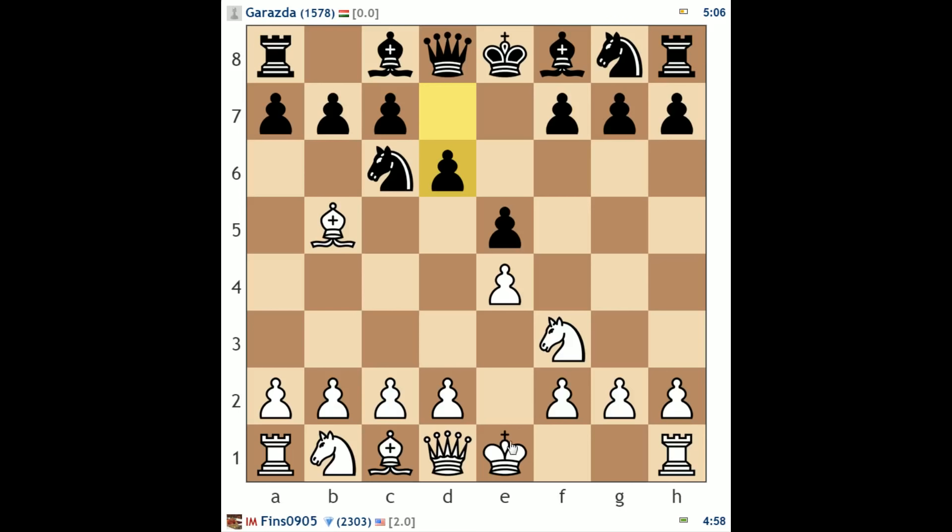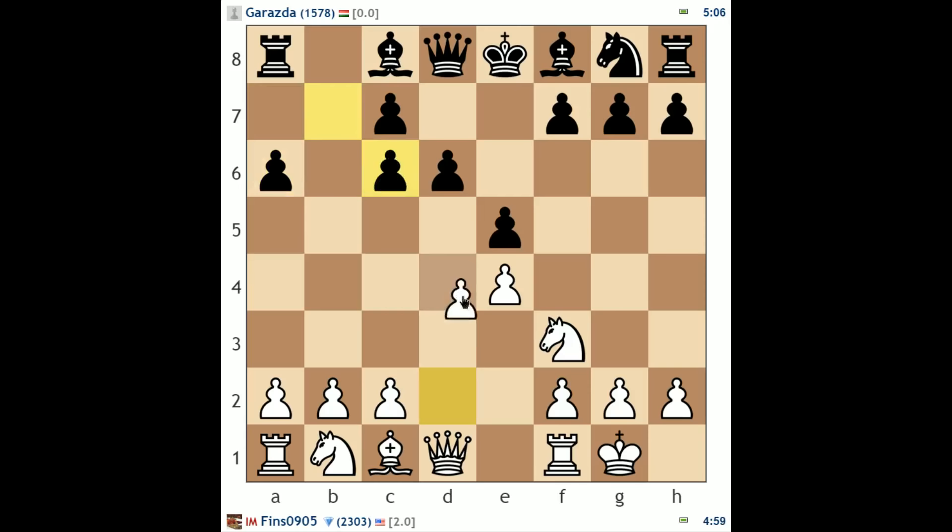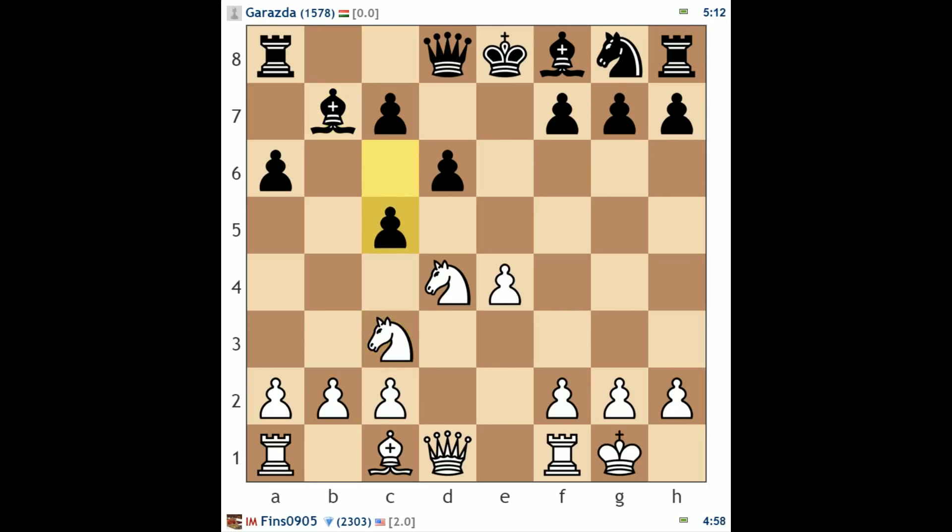He plays d6 — reliable defense of e5. Castles, castles, a6. I think I will take the knight on c6 now because he's made a few pawn moves already and I'd like to open the center by playing d4. He takes, I take with the knight — now I'm attacking the c-pawn. Bishop b7 — the pawn is defended. I'll just play knight c3 so my e4 pawn will be defended in the future. He does play c5.